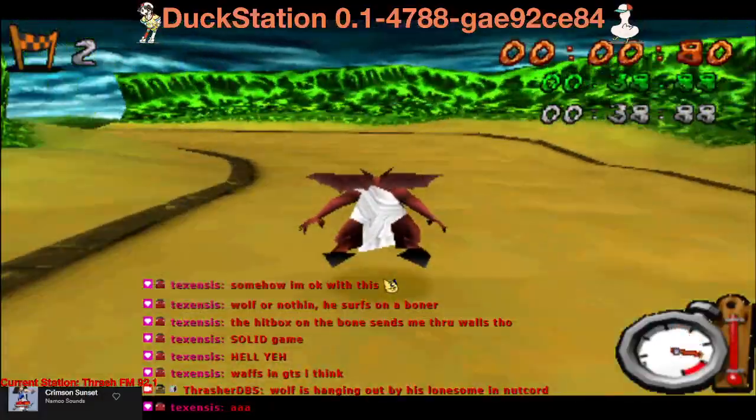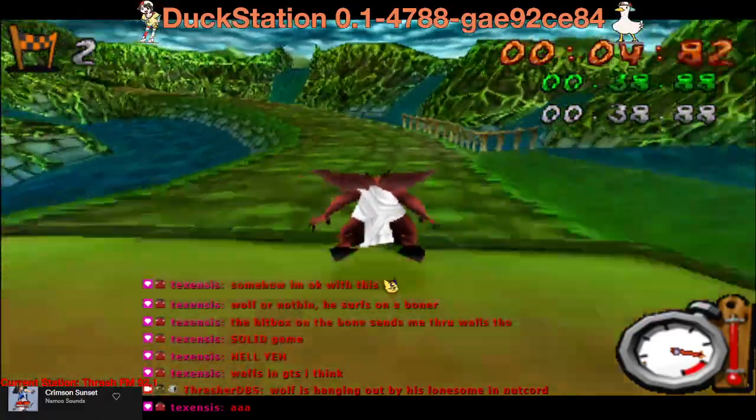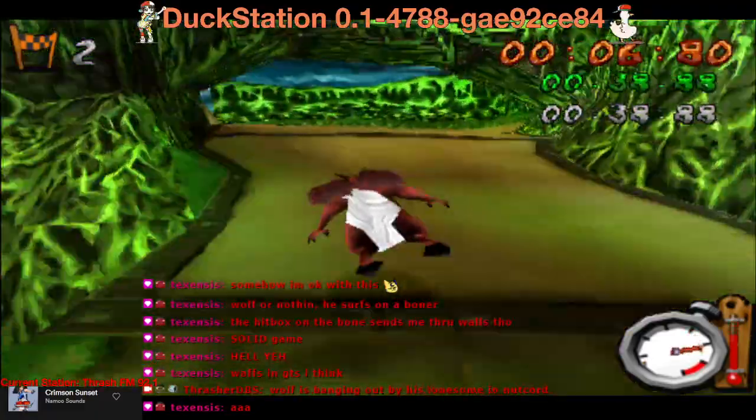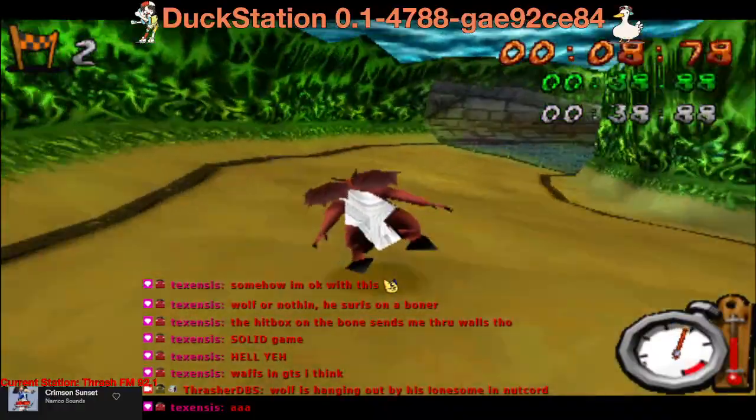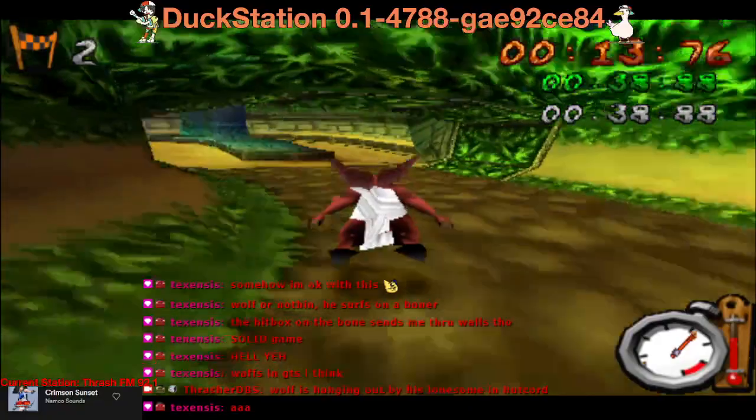It's a little easier than you might think if you do your jump charge right when you start the level like you normally would. If you do a flame charge as soon as you land, you'll kill a guy, and then you can do the ledge jump. That ledge jump is actually a lot easier than it might seem.